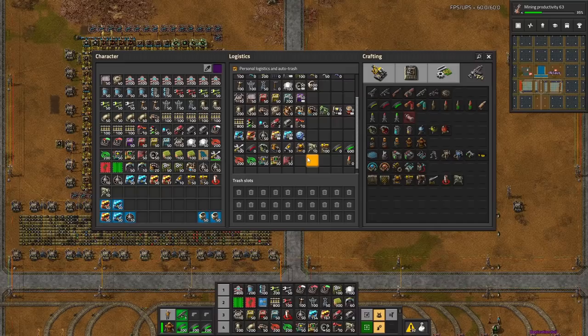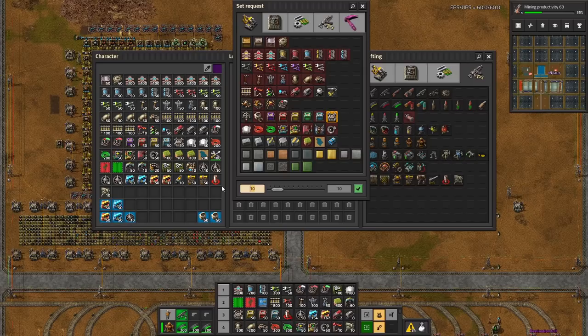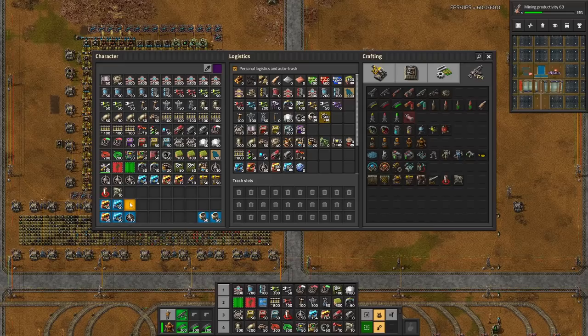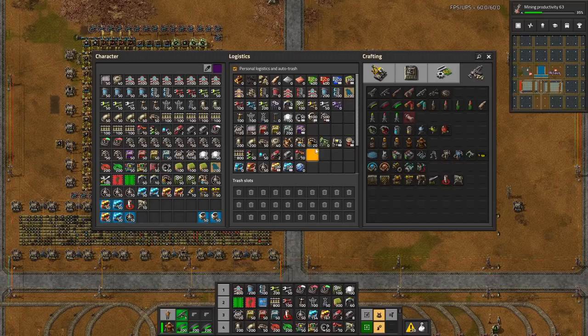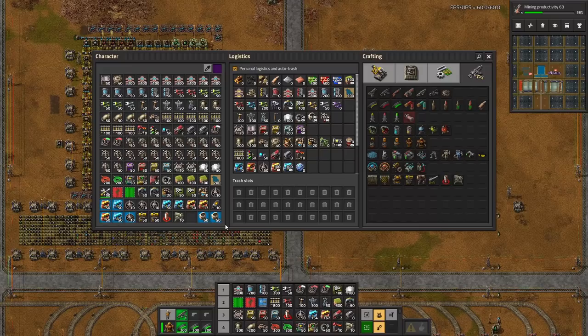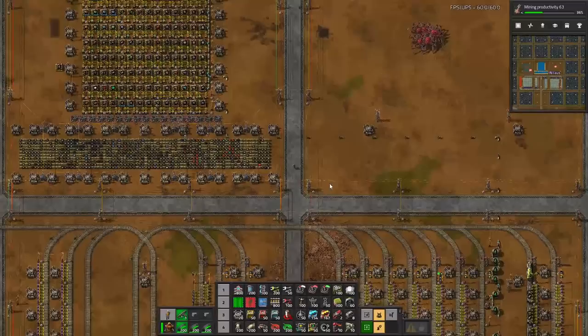So let me request some things here. I want a few more roboports - where are the robot ports? There we go, 20 of those. I think that's going to be fine. And then I will be demanding some robots as well, because we're going to be doing a robot build. Let's have 500 in hand. Can we do 500 more? It's going to be close. Perfect, that's great. Let's head out.